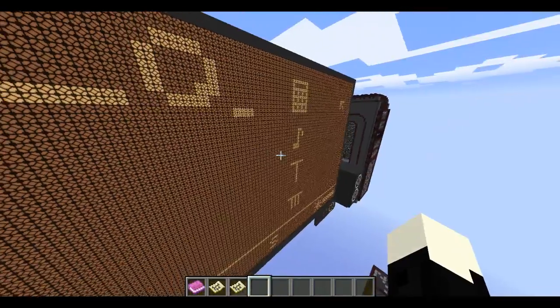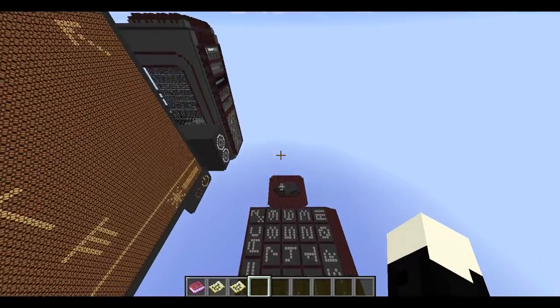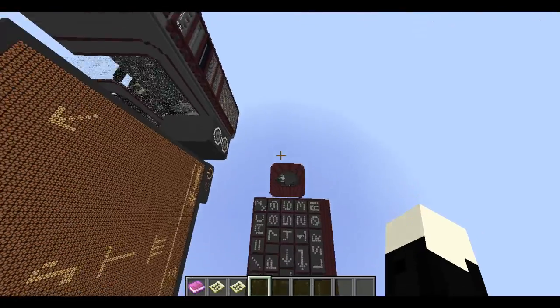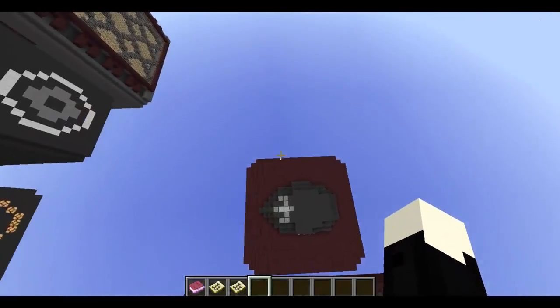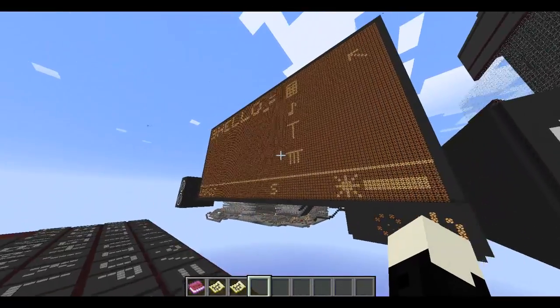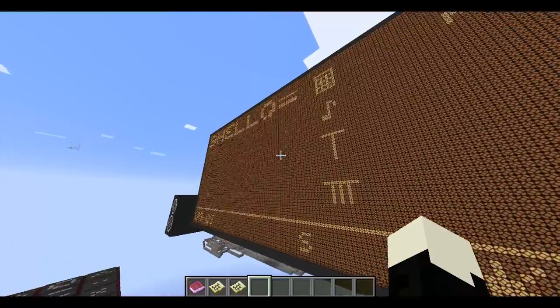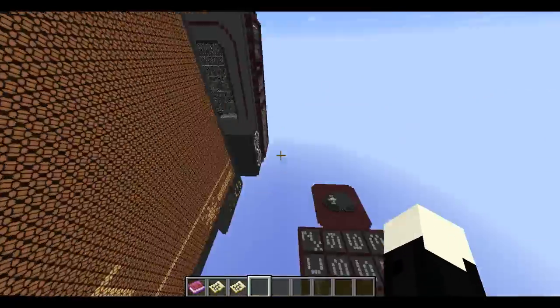I doubt there's going to be enough space. Almost forgot — you can right-click the mouse to go to the next line, I think. I'm not sure, I never tried this. Let's see — does it go to the next line? No, that's an equal sign. We don't want equal.